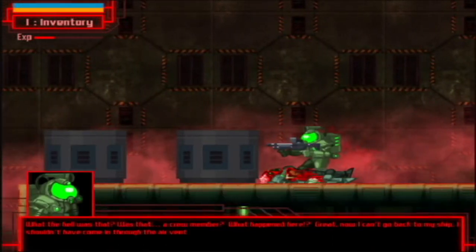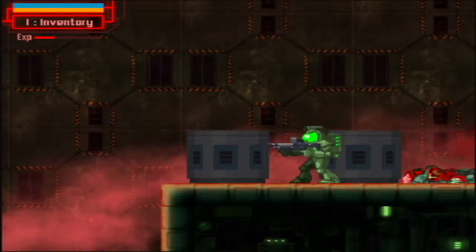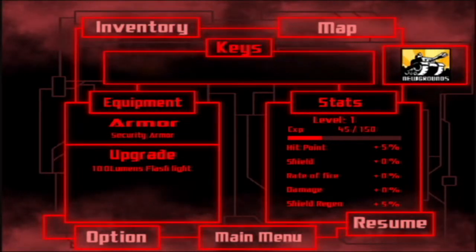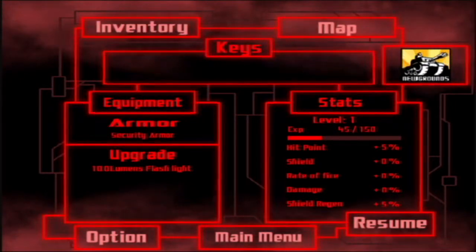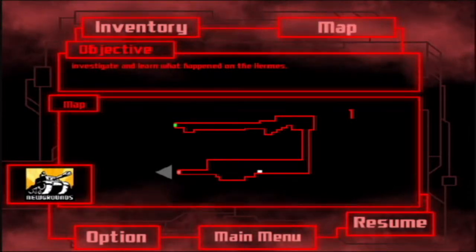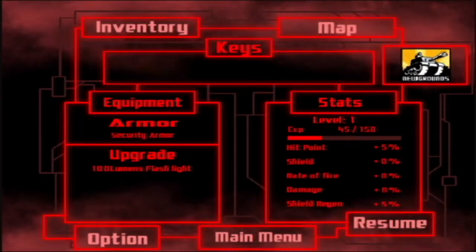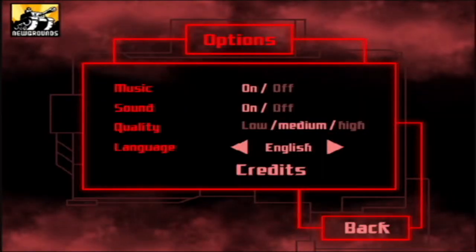More text — I'll be skipping through that. Real quick: this is your inventory. If you hit I it'll tell you what your inventory is, what keys you have, and your map. I'm also going to drop the graphics quality so it'll be able to run a little bit faster.